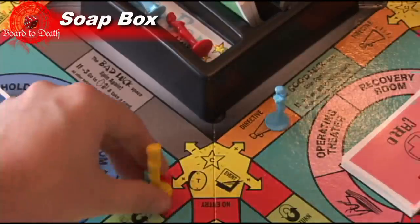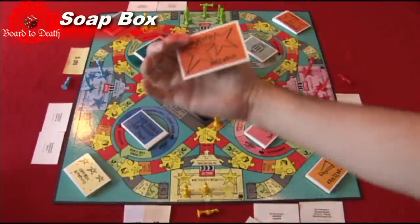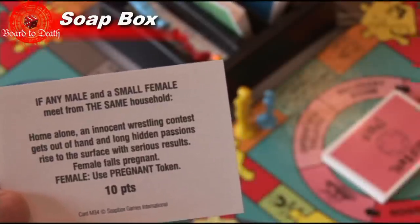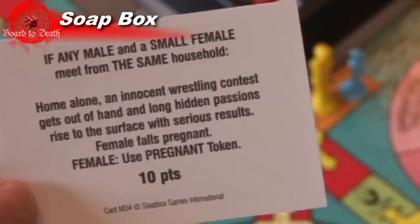When you spin the spinner, you choose which member you want to move and in which direction, as long as you follow the plus or minus at the junction. If you land on a space with another person, then you draw a meeting card. If the two people match what is written on the card, follow the instructions. This might lead to pregnancy, death, limbo, or one of the four areas, or just plain rating points.